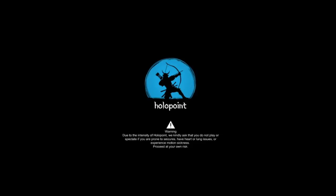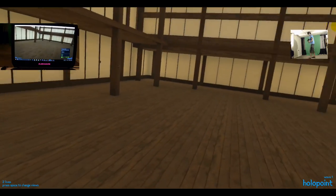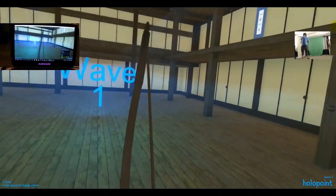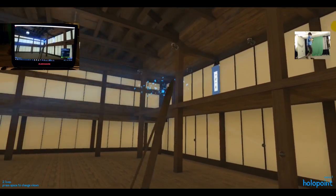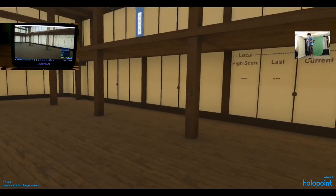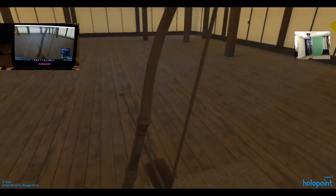First up is the game Hollow Point. As you may have seen in my video review, it's a very active game requiring a lot of quick motion from side to side and looking up and down, so any flaws in frames per second will be noticeable. On the plus side, it's not a graphically intensive game — it's fairly basic.